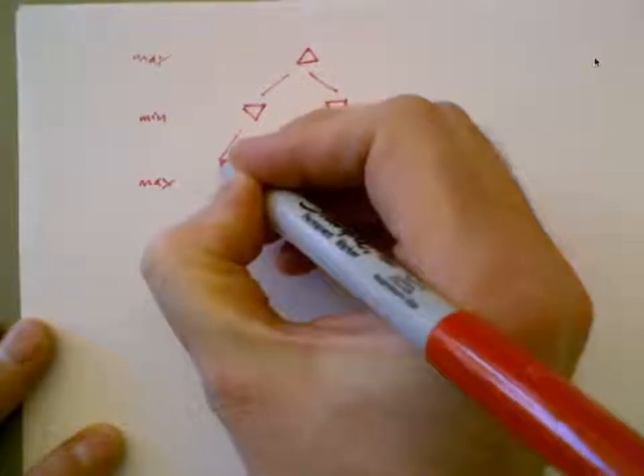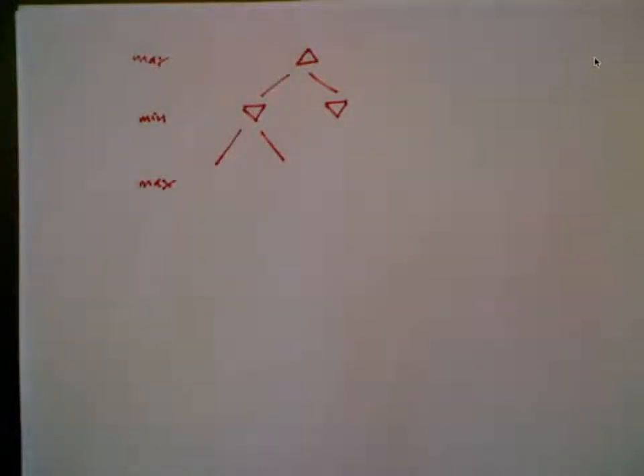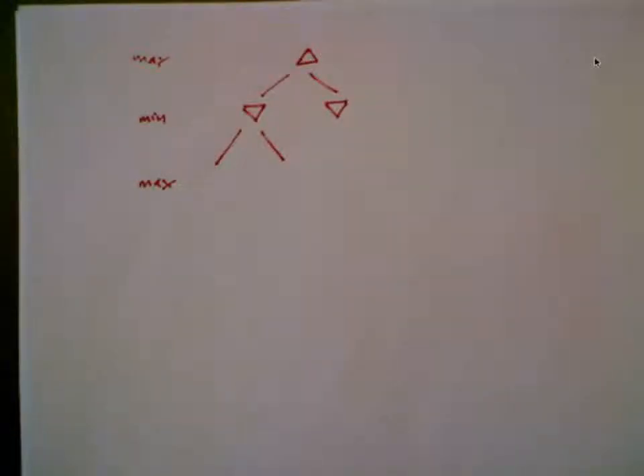So this is a minimax tree. Ideally, you construct this minimax tree all the way down to the terminal states of the game — where game over, you know, win, lose — one, negative one. A minimax value of a node is what you get by pushing the tree all the way down to the terminal leaves and percolating the values back up.